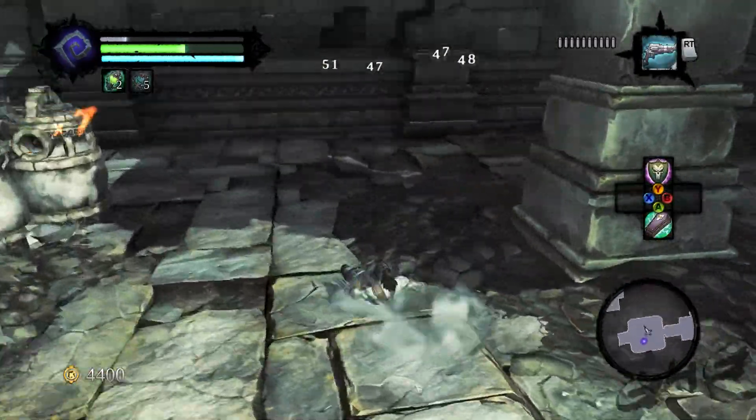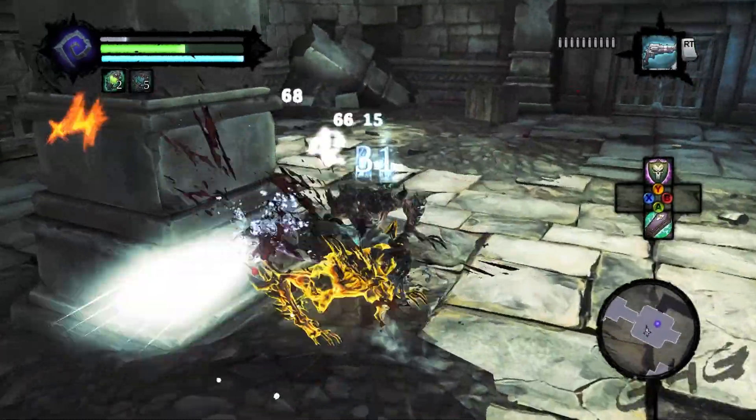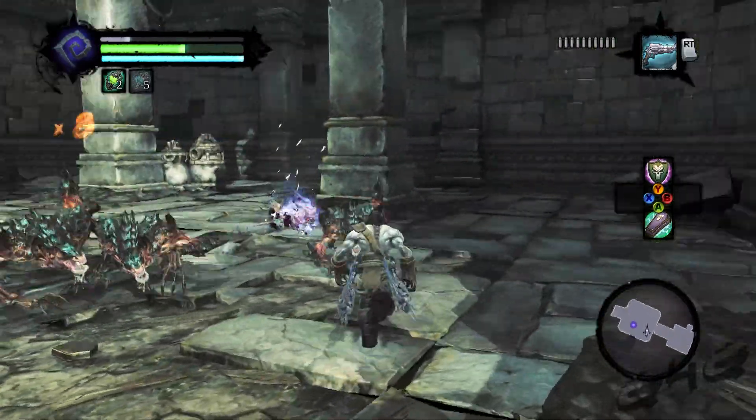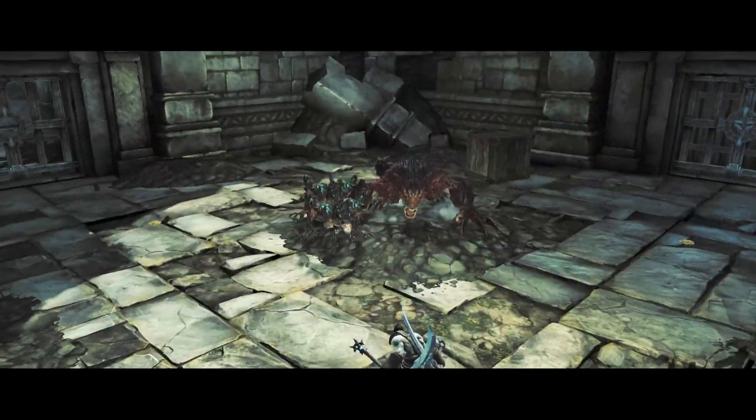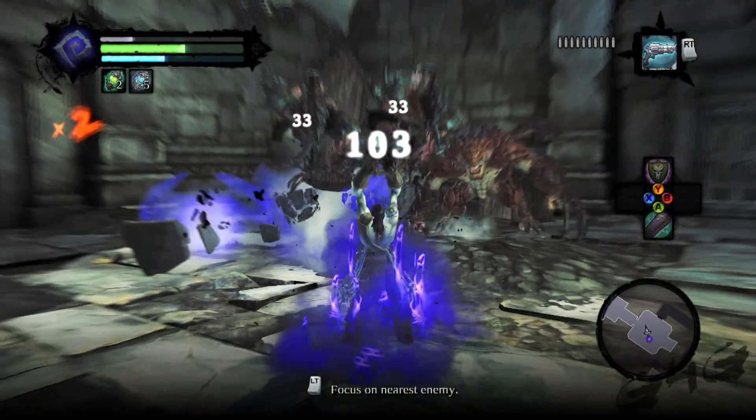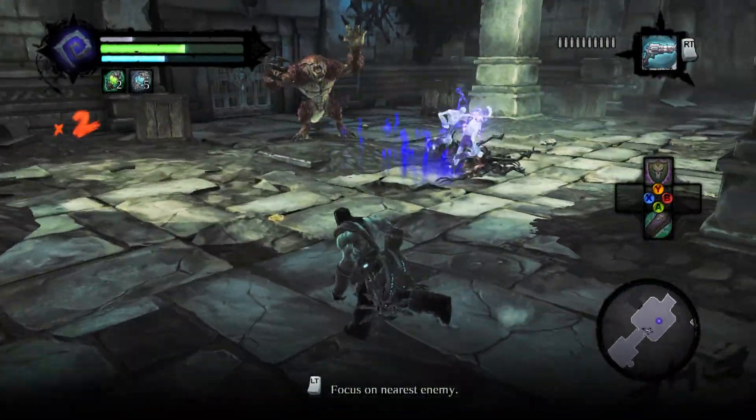I used that B attack to kind of make it so that I was invincible for a little while. Everyone backs off you when you're doing your execution, so saving those guys till the end is probably what you want to do. Sorry about that — I didn't mean to cough in the middle of my voiceover.